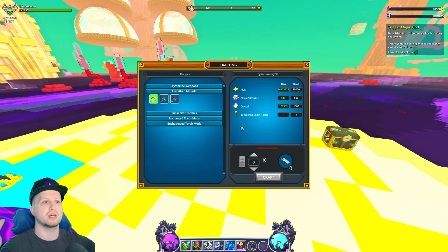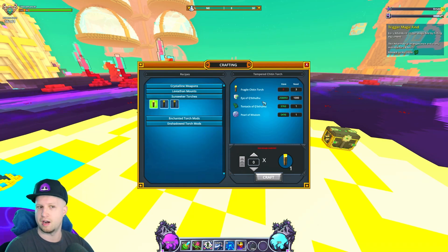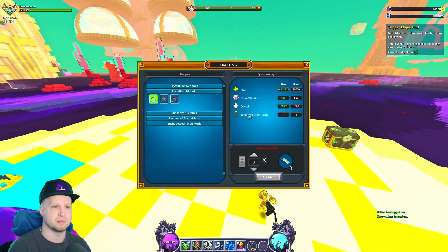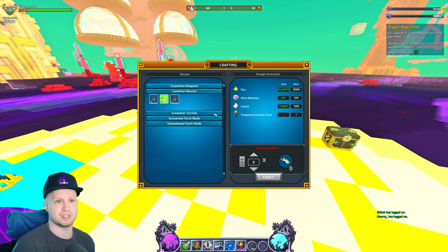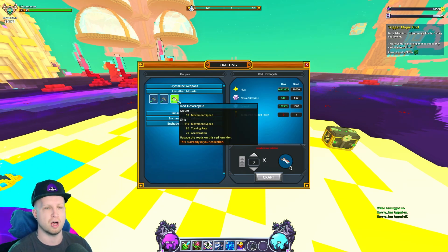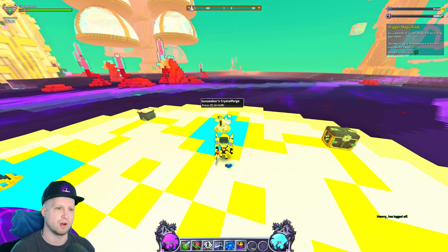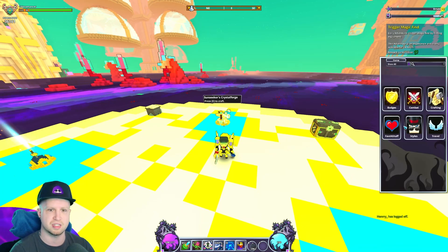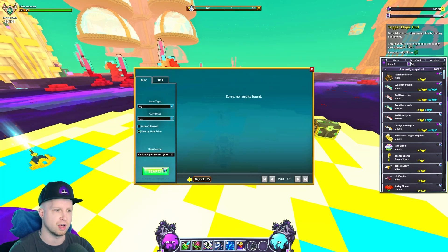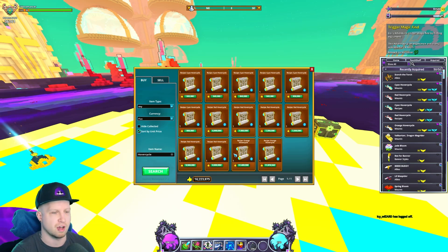You can combine three torches into the sun seeker torches, which you then use to craft these mounts. I didn't think I'd get that for the longest time, mostly because the recipes to unlock these hover cycles are really, really expensive. On top of that, I just didn't really grind leviathans. But these mounts do actually have recipes to unlock them, so we can look in the store for the hover cycle.